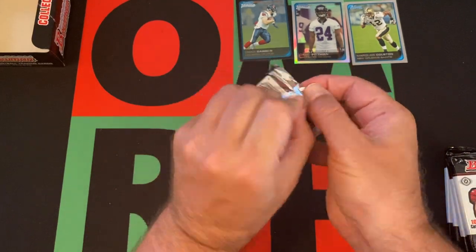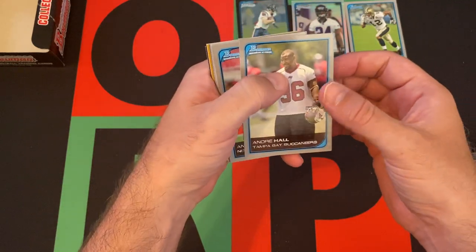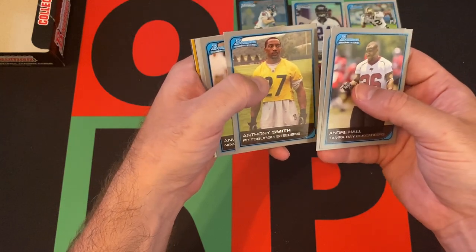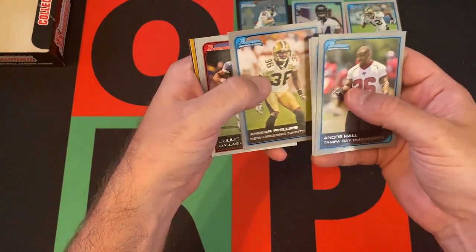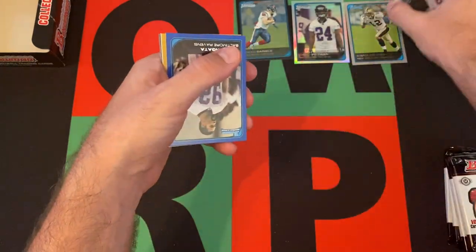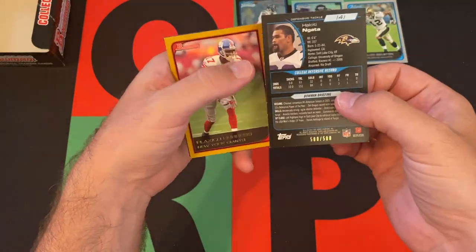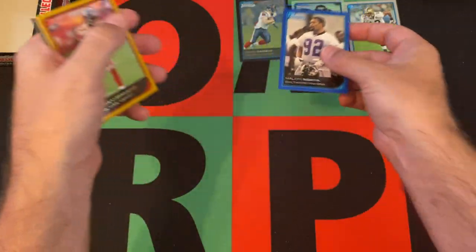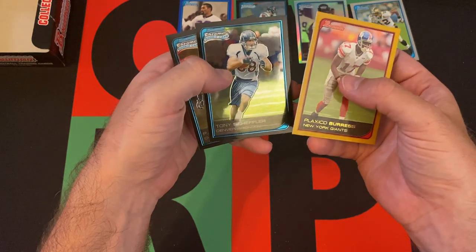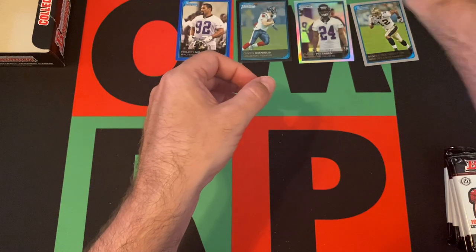Pack two: We got Andre Hall, Anthony Schlegel, Anthony Smith, Anwar Phillips, Julius Jones, David Carr. We got a blue Holginata, one of the better rookies, out of 500 — that's a decent one. Plaxico Burress gold, Tony Scheffler, and PJ Pope rounding things out in that pack.